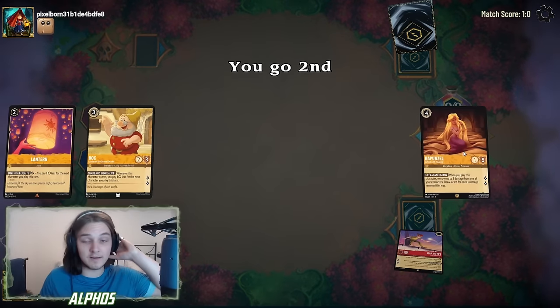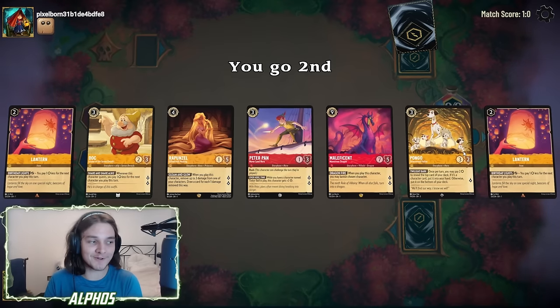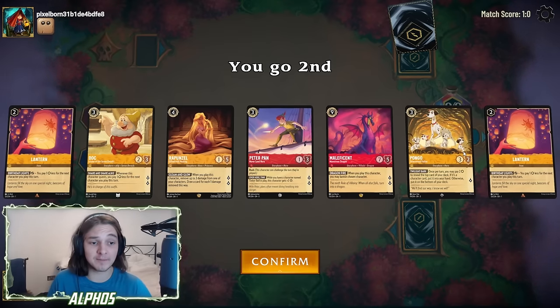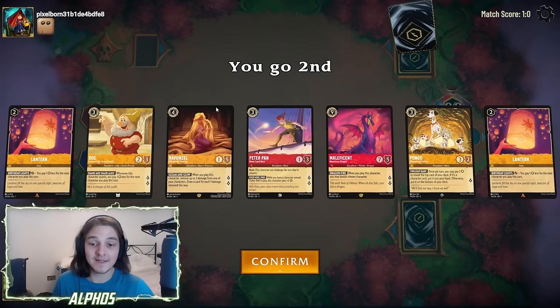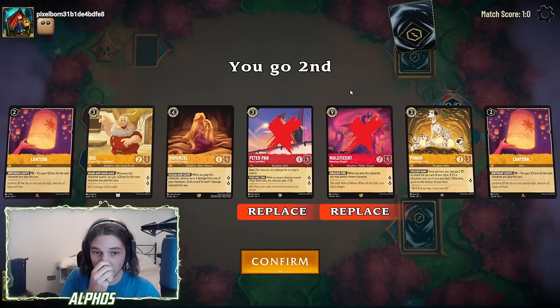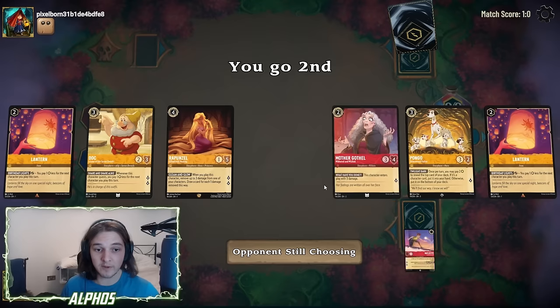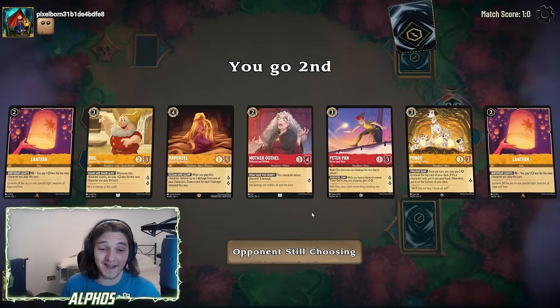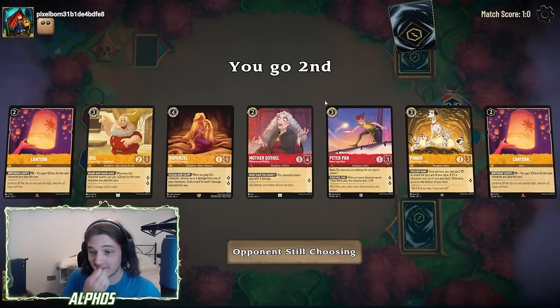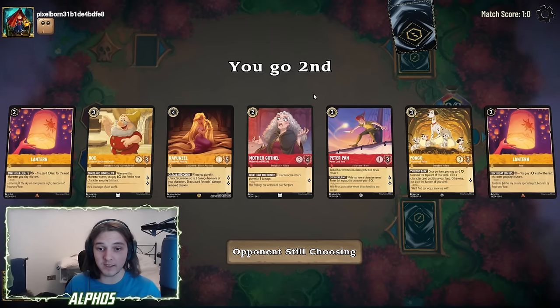Let's see if we can do it again. Double Lantern — I am okay with this. I feel like with Double Lantern, Pongo for the draw is going to be really good. Let's try and see if we can find a Gothel. This is so perfect — I could not have asked for a better hand. Let's just get a bunch of ramp down and then flood the board.